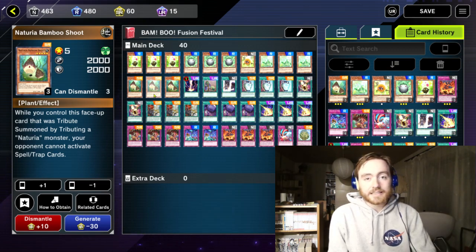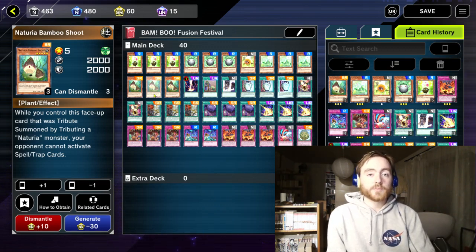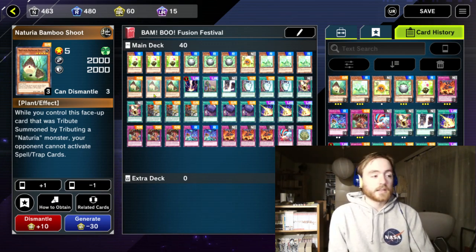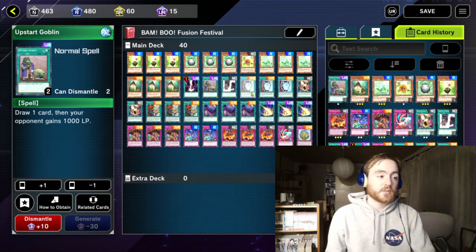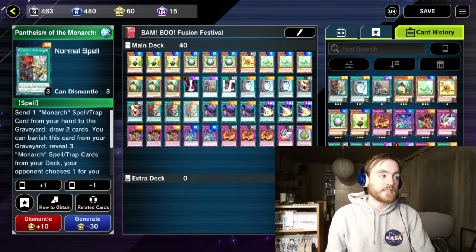Sadly in the Fusion Festival, something like Domain is banned so we cannot lock our opponent out of the extra deck. But if you want to play this deck on the normal banlist, you can play Domain — it's a really cool card and it straight up wins you matches against some decks. For more draw power we are playing 1 Upstart Goblin, 3 Pot of Duality and 3 Pantheism of the Monarchs.